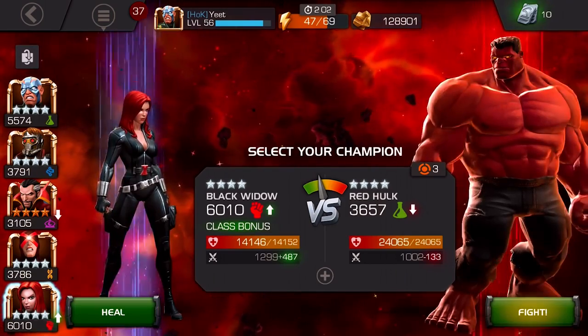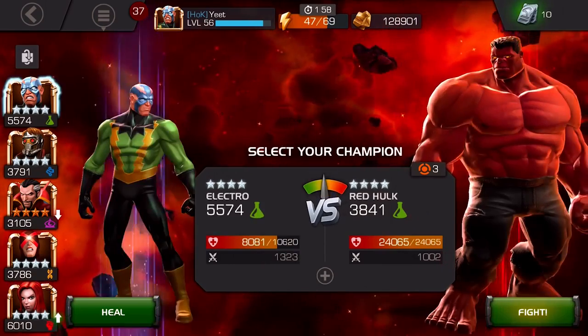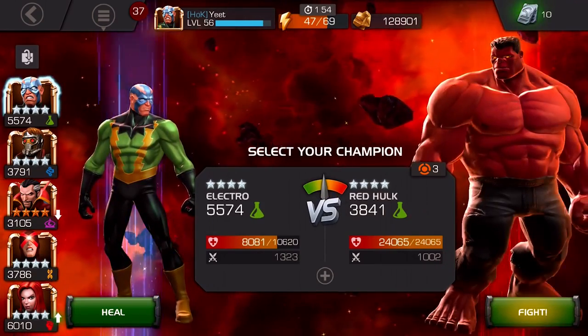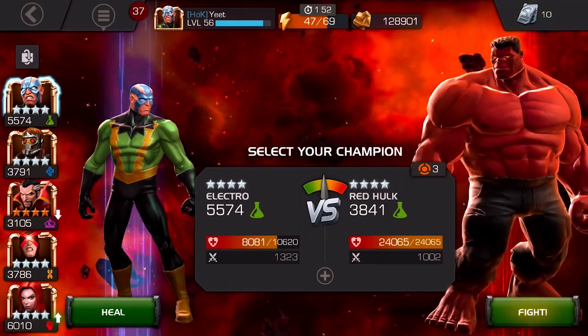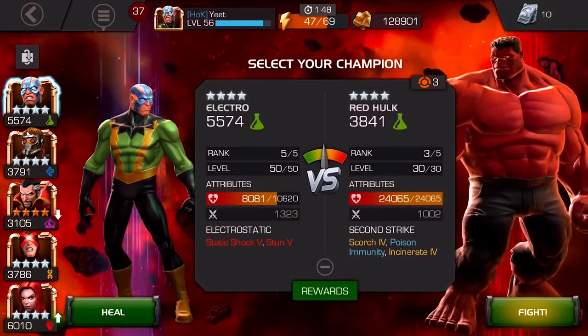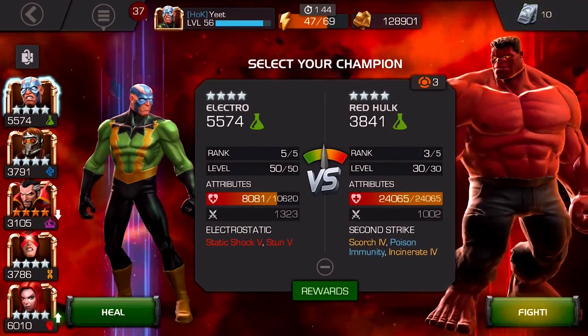4-star duelist Red Hulk with 3,657 power index — well actually, that changes for someone who doesn't have a class advantage — 3,841 power index, 4 stars, awakened, 24,000 health, and 1,000 attack. He has Scorched level 4, which I'm not really sure what that is, Poison Immunity, and Incinerate level 4.